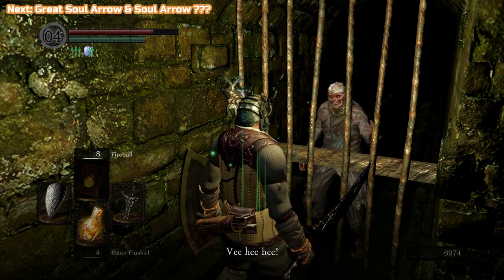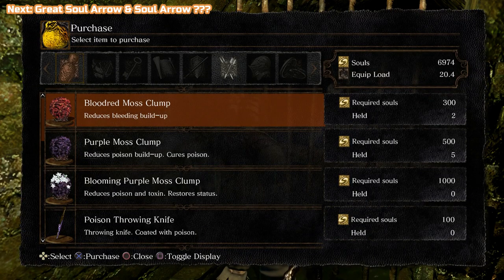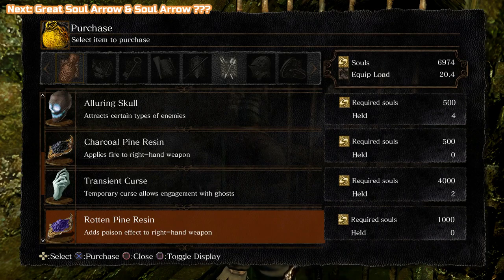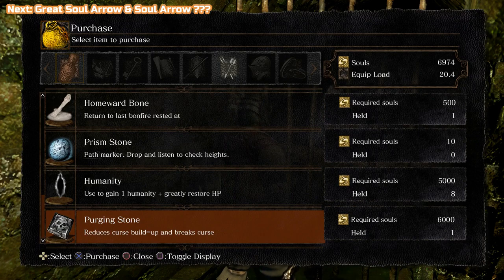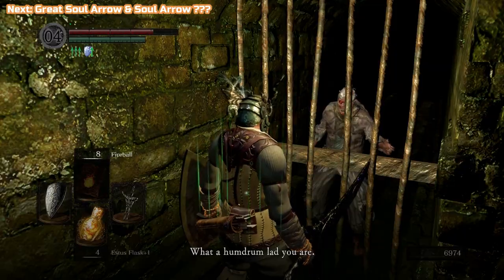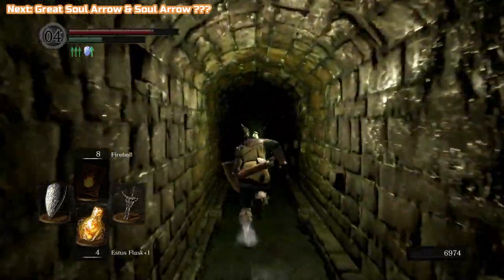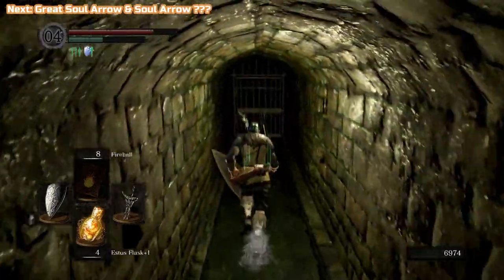This person here is weird — she actually sells you stuff. She has the Clump Moss, so remember this, because this is on the way down to a very poisonous place we'll be doing in the next video. She sells quite a lot of good stuff actually: Transient Curse, Humanity, Purging Stones — which we got a lot cheaper in the previous video. Transient Curse is going to be good. You need those to be able to kill ghosts, or have a cursed weapon, or be cursed yourself — the easiest way is just to take Transient Curse.